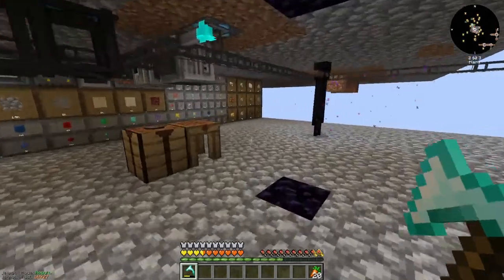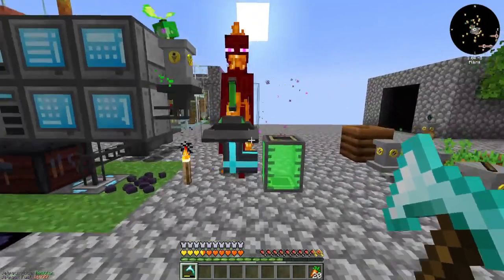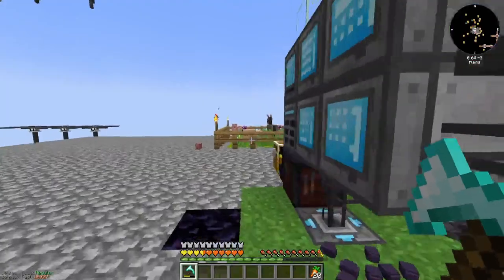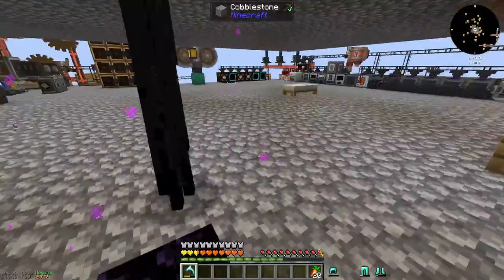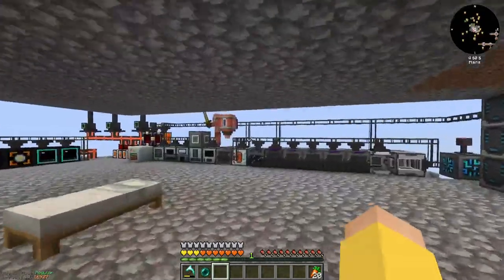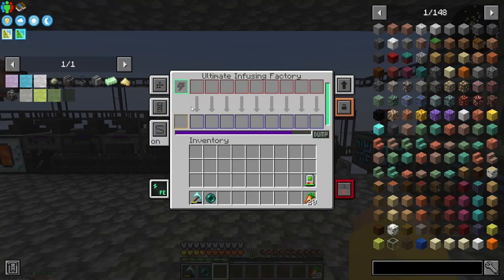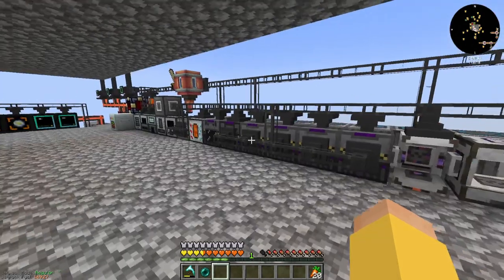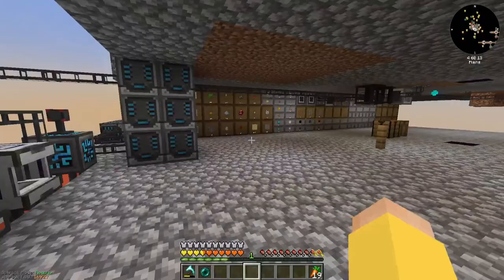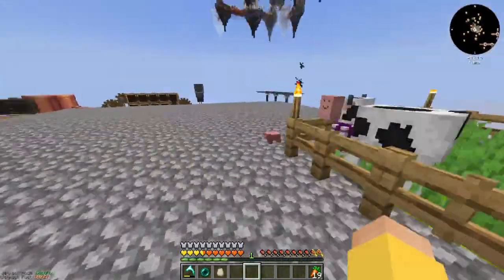Hello everybody and welcome back to another episode of FTB Skies Let's Play. I've done some stuff and things. Primarily, I moved all of my Create stuff from the middle of the island off to the side, and I moved all of my machines from up top to down here. I've also added all the Mekanism machines and upgraded them to the ultimate tier. The next goal is Mekanism power generation.